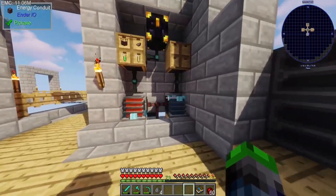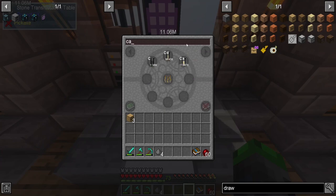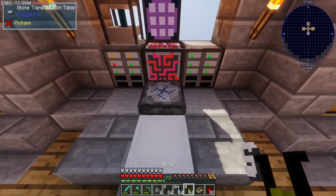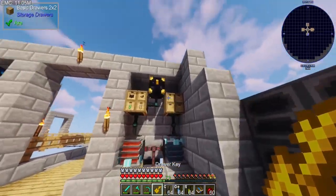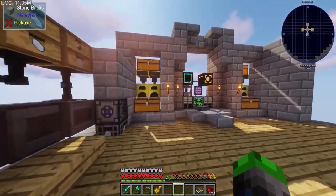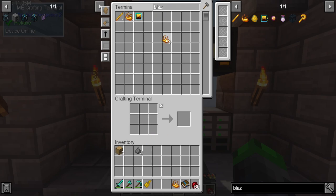We're going to need to disable that while we make the stuff we need. We need some carbon, and then we need germanium and sulfur — yep, germanium and sulfur. We have all the stuff we need. We're going to use a key to lock this, so carbon, germanium, and sulfur will get pulled out, and we will pull the blaze powder out. We're going to need some upgrades.